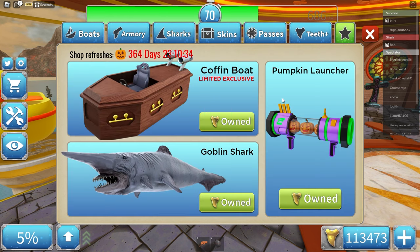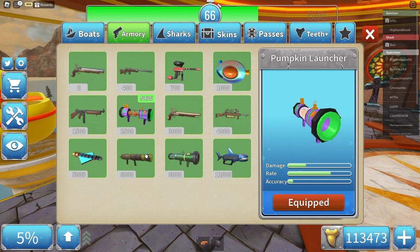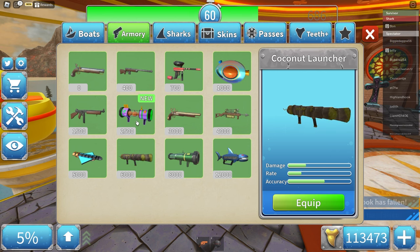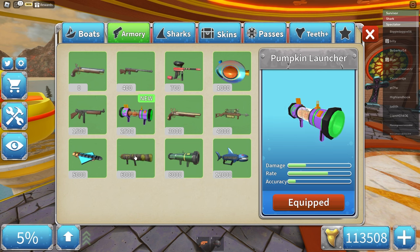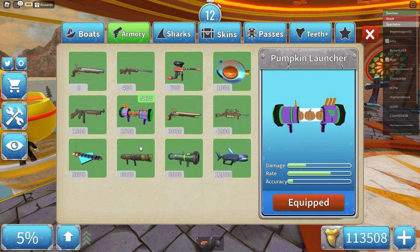This price seems to be a bit random. It's a little bit slower than the Orca, but faster than the Hammerhead, so that's nice. What else did they have? The Pumpkin Launcher. Let's compare it to the Coconut Launcher because they're basically the same concept. The rate on the pumpkin launcher is slow, while on the coconut one it's really fast. The accuracy is horrible and the damage is meh as well. The damage on these two seems to be the same — it's just the rate and accuracy that are different.